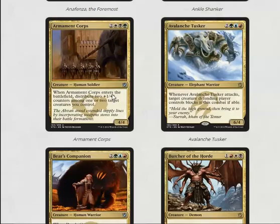Armament Corps is five mana for a 4/4 — when it enters the battlefield, distribute two +1/+1 counters among one or two target creatures. This card is very strong. The ability to make your guys slightly bigger than 4/4s means it effectively reads as a 5/5 plus a +1/+1 counter somewhere, which is quite good.